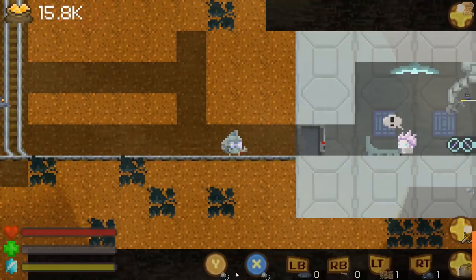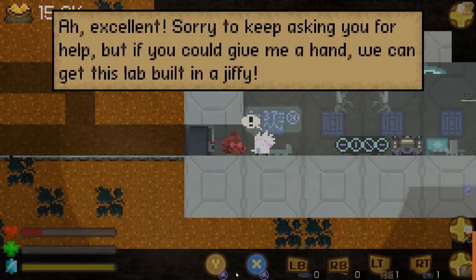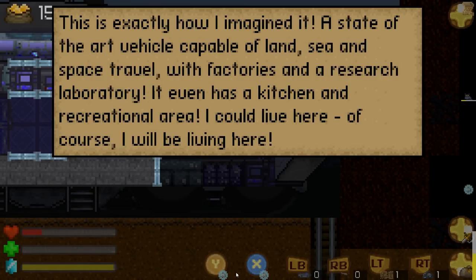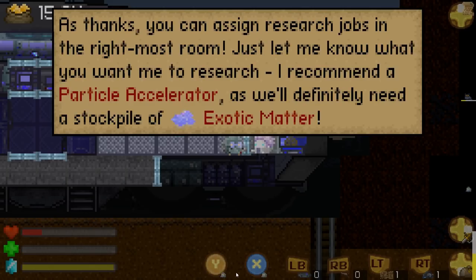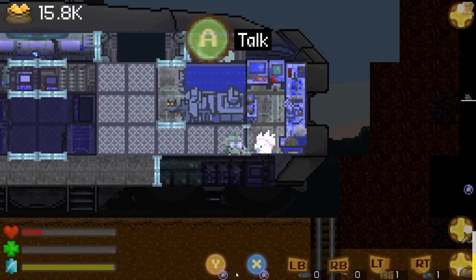There's a bed over there which I'm hoping to get to. Sorry to keep asking you for help but if you could just give me a hand - there we go. 'Study anywhere - build the mobile something or other. This is exactly how I imagined it: a state-of-the-art vehicle capable of land, sea and space travel, with factories and a research lab. It even has a kitchen and recreation area - I could live here, of course I will be living here.' 'You can assign research jobs in the rightmost room. I recommend a particle accelerator as we'll definitely need a stockpile of exotic matter. The research will go faster with extra hands aboard - I recommend picking up the scavenger on the other side of the earth.'